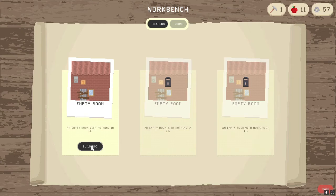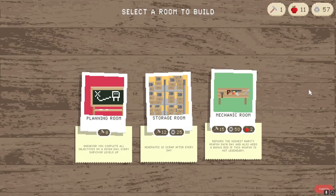Looking at the rooms, you start with one at a time. The three room options cycle, but the same three will still be available in easy mode. One room levels up all survivors when you complete all objectives in a day — good early but hard to trigger. Another generates 10 scrap after every day. The third repairs your highest rarity weapon each day and adds a bonus mod if the weapon isn't legendary. Doing this daily lets you sell repaired weapons for more scrap.